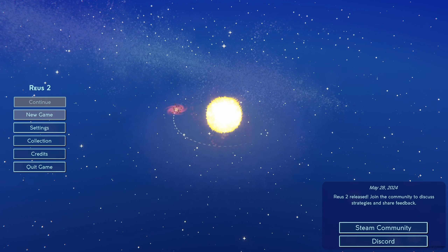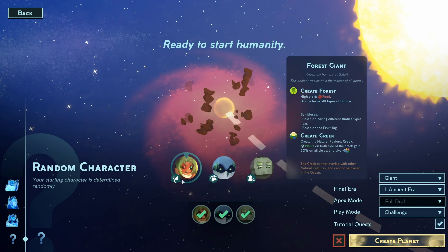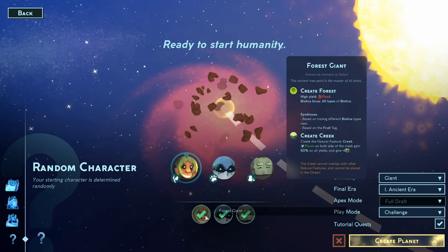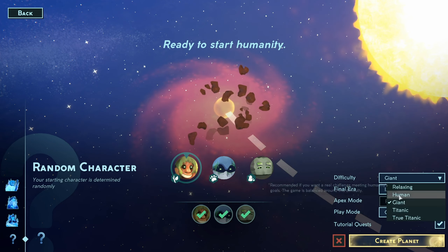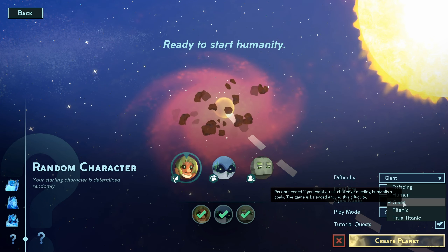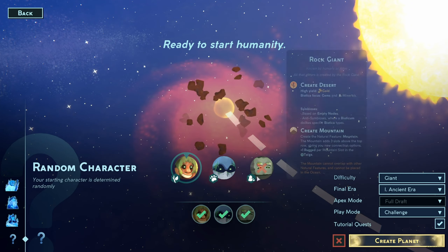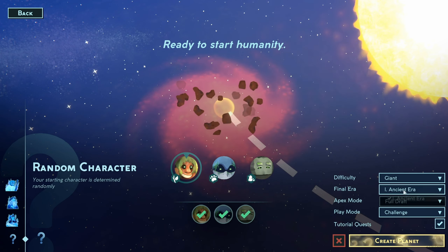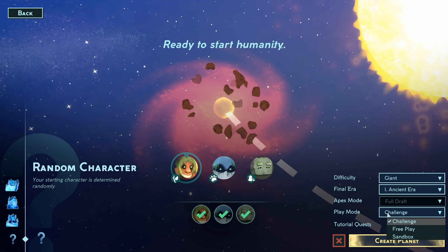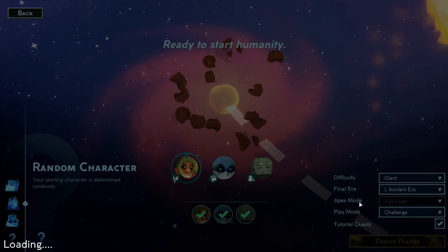You play as nature and you've got these giants. This will all make sense. We're going to choose a human spirit that will seed the destiny of this new planet — we'll choose a random character. Difficulty: Giant. Is that the recommended one? 'If you want a real challenge meeting humanity's goals, balanced around this difficulty.' Fine. They're all checked so I'll just go with it. The final era will be the ancient era, and the play mode is challenge. We'll do tutorial quests of course, because we need to learn how to play this game. Let's just jump in and stop talking.